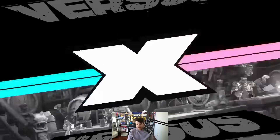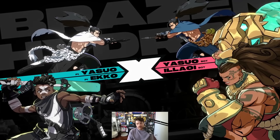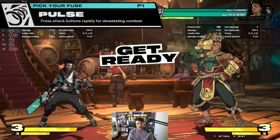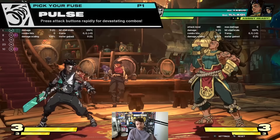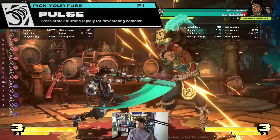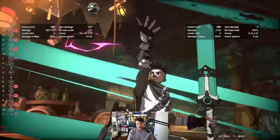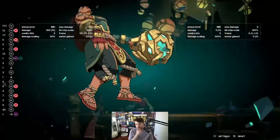Let's talk about the fuses — they're very easy and all of them have cool applications that you can basically understand instantly. Pulse is the one you pick when you learn the game. This one is an auto combo fuse, so if you don't know what you're doing, when you hit light, medium, or heavy, you'll do an auto combo. So this is the heavy auto combo — it looks like this.